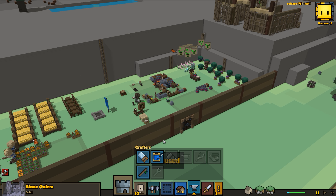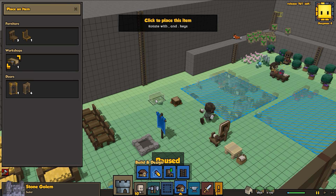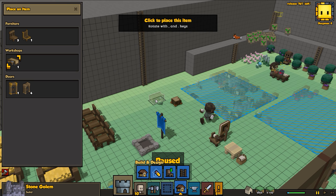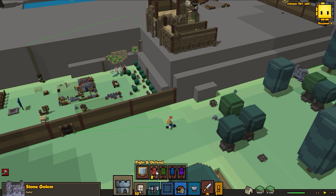Maybe we can build that archer's bow yet? We need a carpenter's bench - let's place that right now. This is not good at all. We're gonna rotate this so it's facing the right way, get that down, and then maybe we can shoot it. Seriously I just don't know what to do.